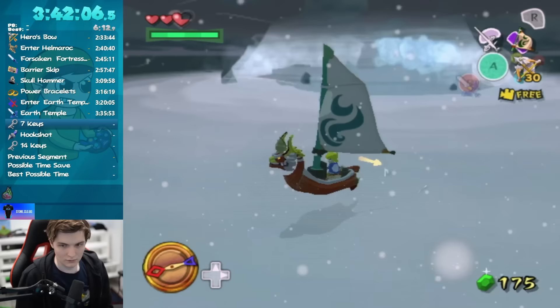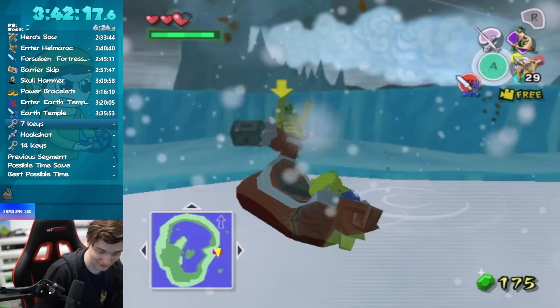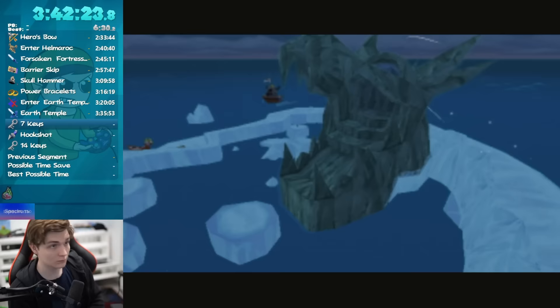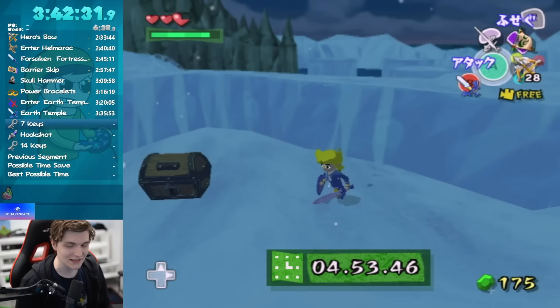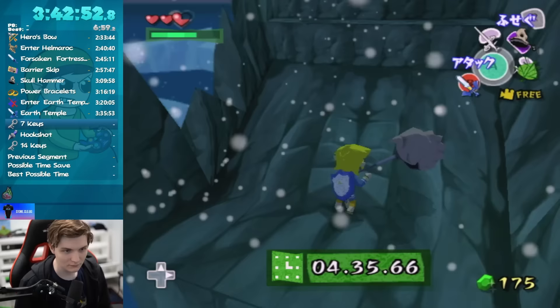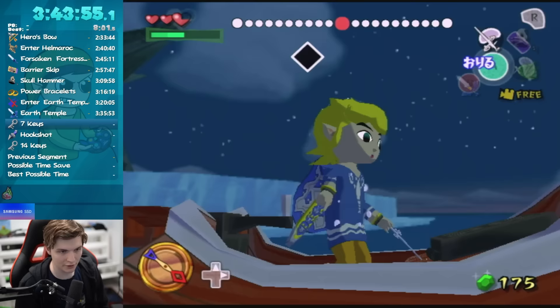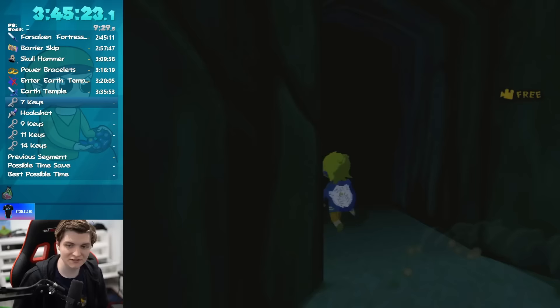We still have stored keys in the background from Earth Temple — I haven't forgotten about those. And if we did everything right, we should have seven small keys next time we enter Dragon Roost. But first we're going to get the Iron Boots. Let's go to Dragon Roost and see if our key transfer glitch worked. Please show me seven small keys in the bottom right corner. Okay, let's go — yes! Those keys are locked in now, they can never leave.